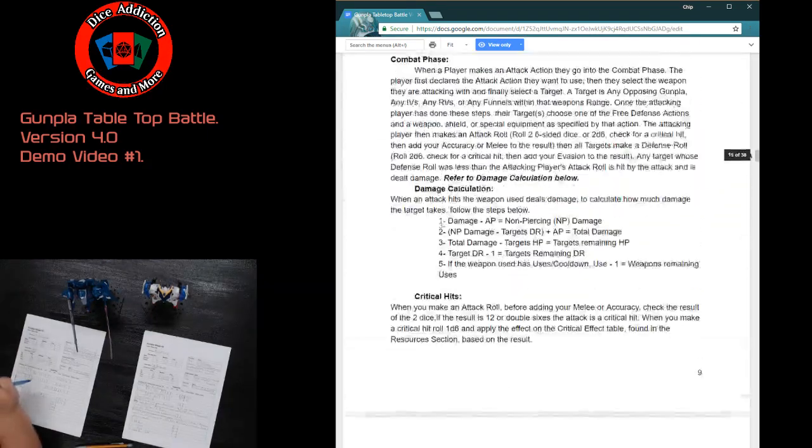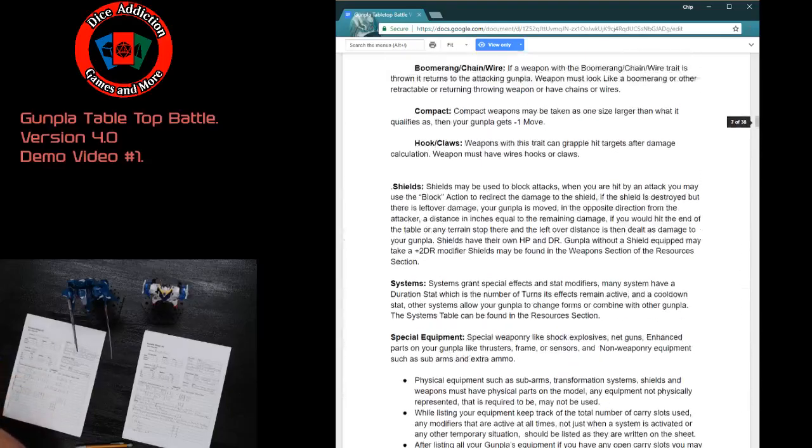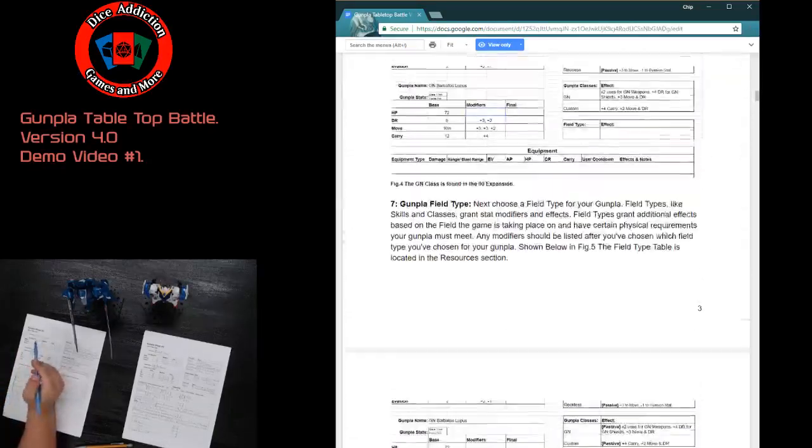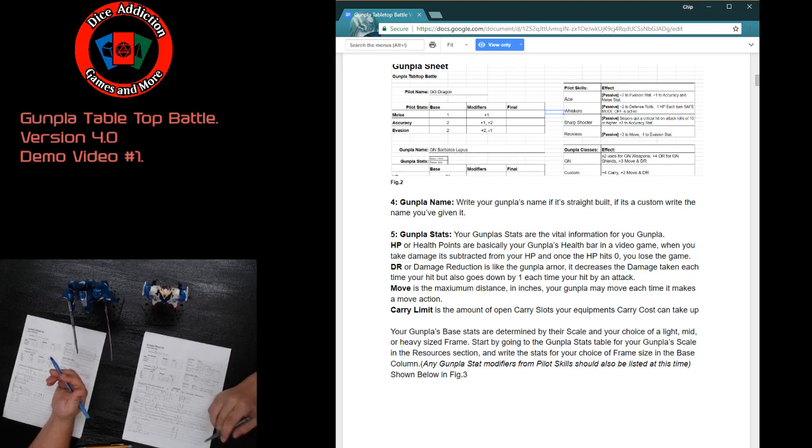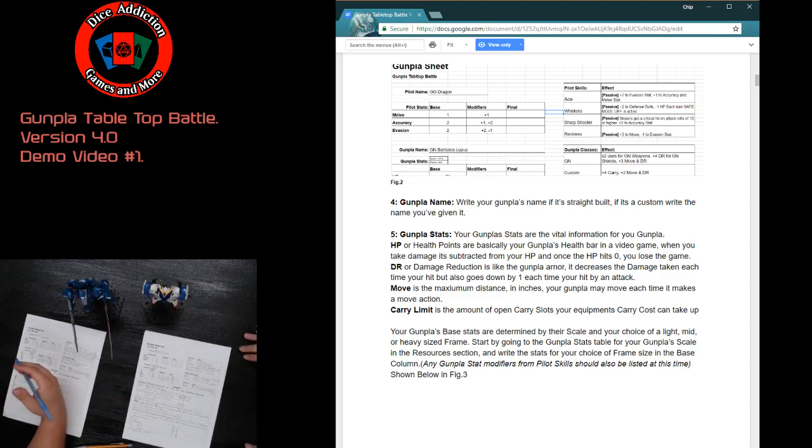Step four is filling out the Gunpla name. This is straightforward — you name your Gunpla. If you built a straight kit, like my RGZ Rezelle, you give it its canonical name. If you did a custom build like Rusty, you can name it whatever you wish. It doesn't grant special effects but adds customization to the tabletop experience.